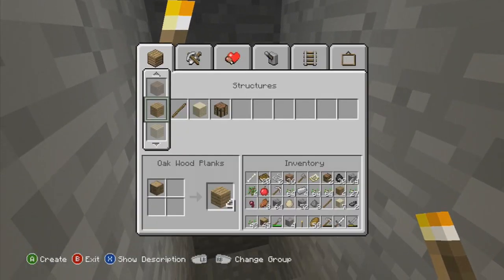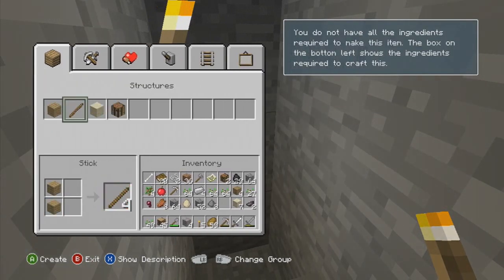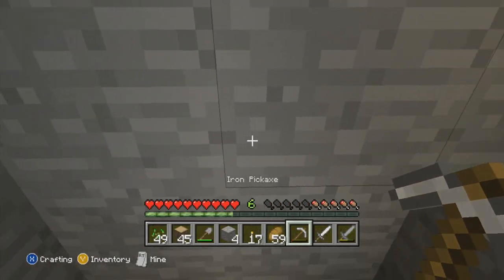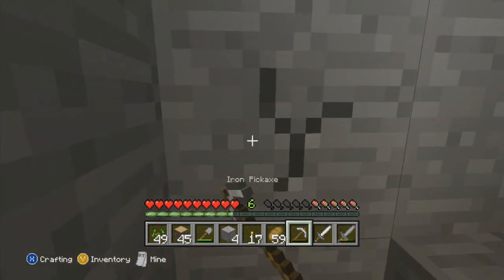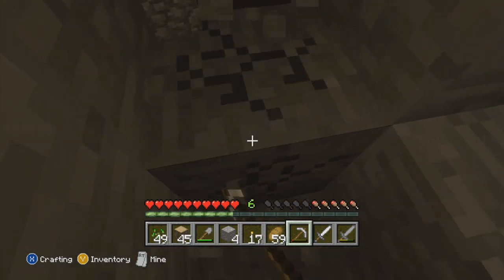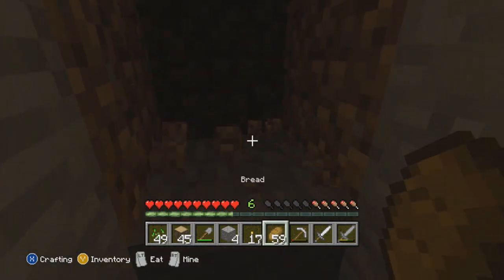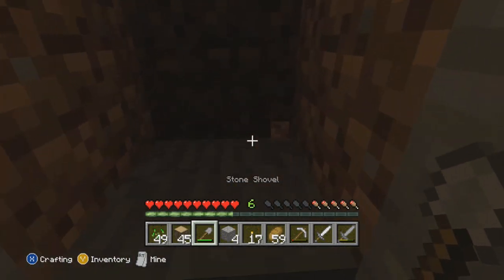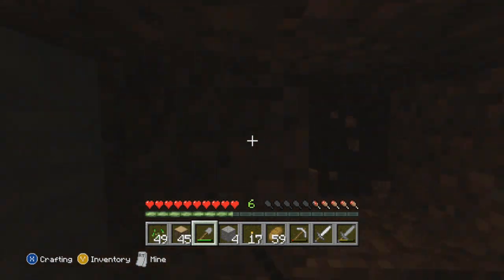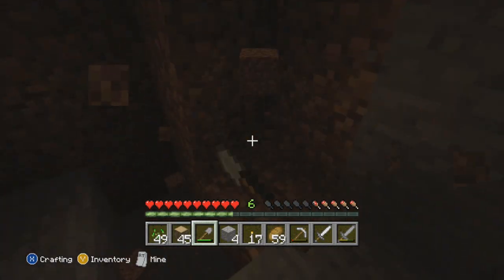We need to make some more torches seriously if we want to survive — we need sticks then. Much much better. I did not expect to find dirt down here. Let's dig it out real quick because sometimes you find hidden stuff around like that when you're mining — things like diamonds and gold, especially when there's a vein of dirt.